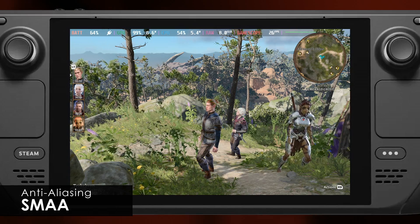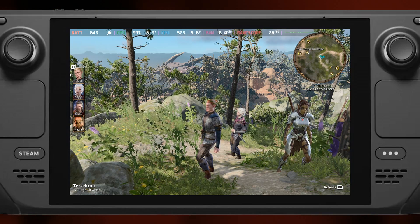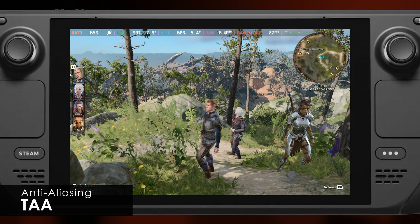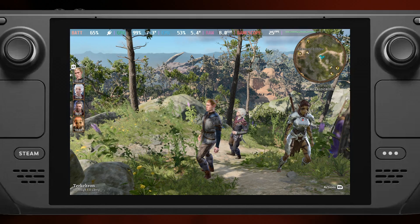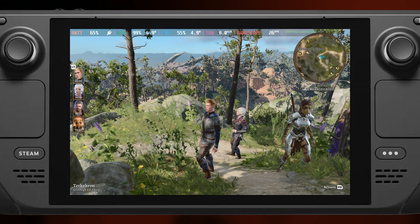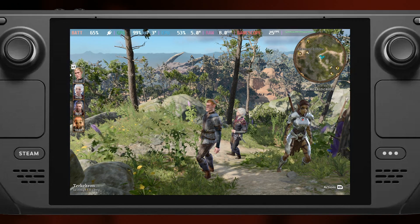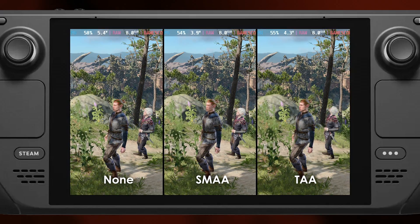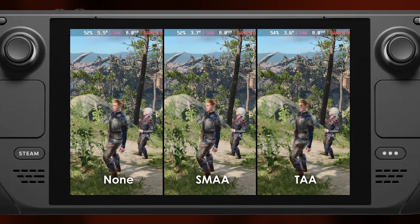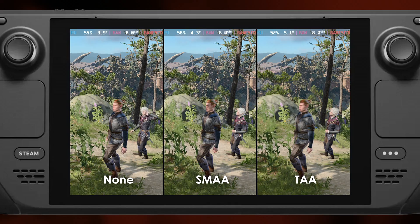Baldur's Gate 3 was designed for a higher definition experience, so anti-aliasing settings significantly impact the visuals. By default, the image looks pretty good with clear definition and some slight jaggies on finer edges. SMAA looks over-sharp — rocks in the distance look better, but the finer details in chainmail and moving foliage look unnatural. TAA looks way too soft: the image is cleaner, but definition in foliage, character details, and overall presentation suffers. Combined with FSR, TAA looks bad and costs us 6% in frame rate, so I recommend leaving anti-aliasing off or sticking to SMAA.